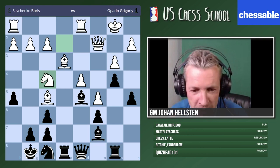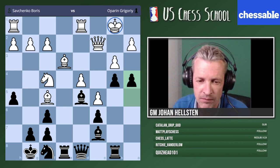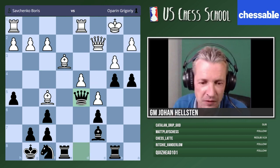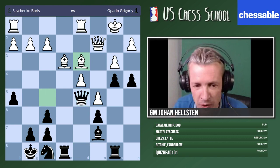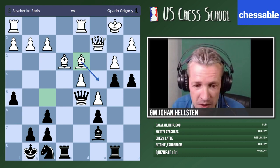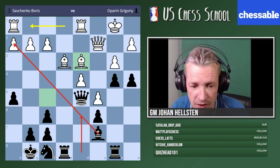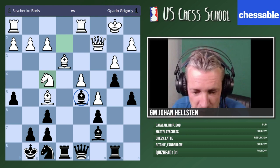Bishop takes f4. Can you explain why this move is good? Why not play a4 straight away — many people were saying this. Why don't we just get going with our attack? 'I didn't want to play a4 first because I was afraid of knight takes d5, and then you won't really have an attack.' That's right — good way of thinking. We swap that bishop, which is very important in our attack. This bishop is very nice when white is castled short, but here the king is on the other side, so the other bishop is more important for black.